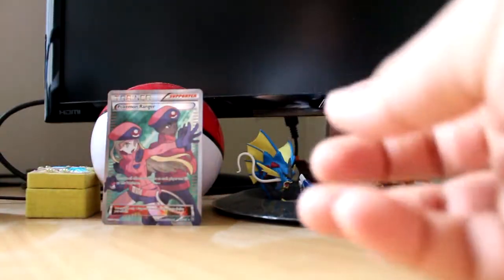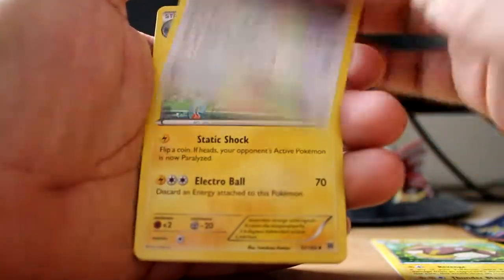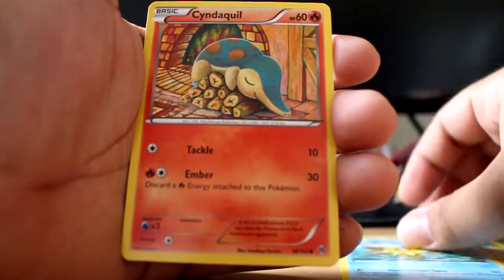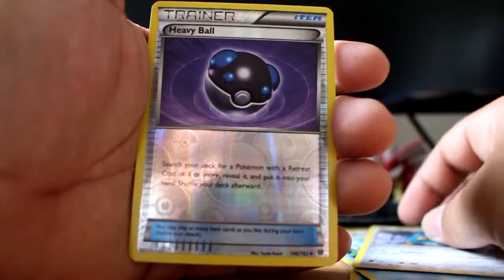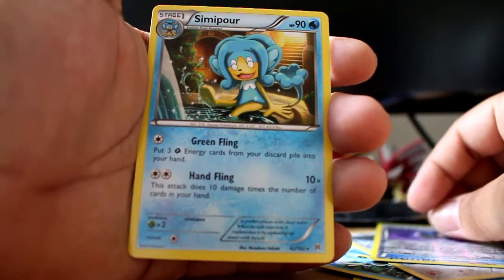Next one — Breakthrough. Please give us something good, maybe Hoopa. I'm not too sure if it's Breakthrough or the other Break set. There's your code — remember, one at a time. Alright: Stunfisk, Ursaring, Magneton, Stardew — that actually looks really cool. Then we get a Snivy, one of my favorite starters ever, Pansear, Froakie, Bronzor, and a reverse Heavy Ball. We get a regular rare Simipour — no good pulls there, but that's okay.